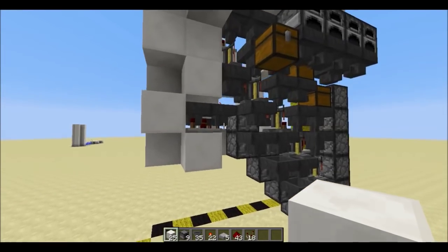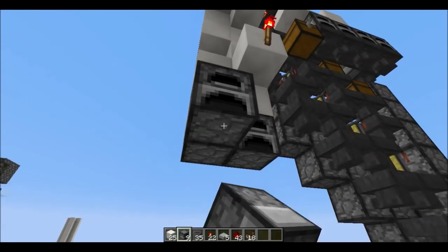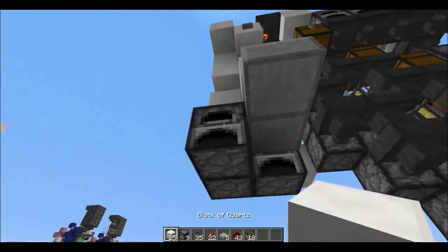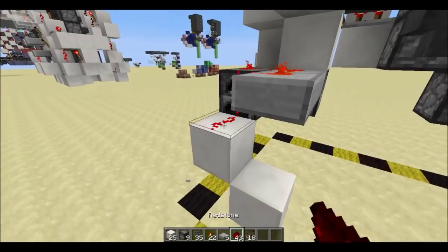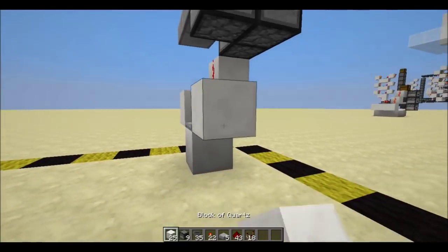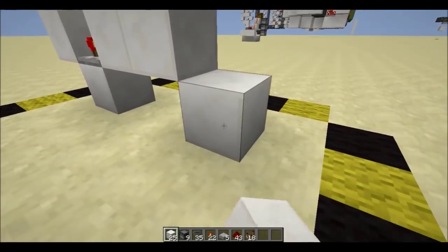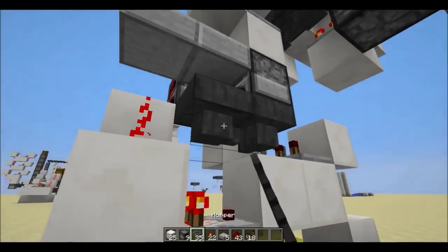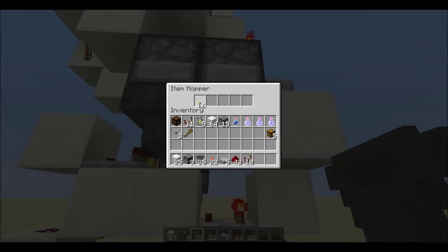On to the hopper clock: put a block right here with a torch, and build down furnaces like this. Put a slab here and another there. Redstone dust like this. Build down a couple blocks like this, and put redstone here. Put a block with a comparator, two more blocks like this, and a comparator here. A block and dust right here. And now put in your hoppers — here, here, and here, all pointing into each other as a chain. And in this hopper right here, put one item.